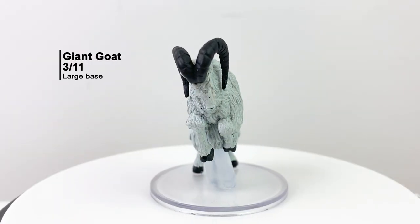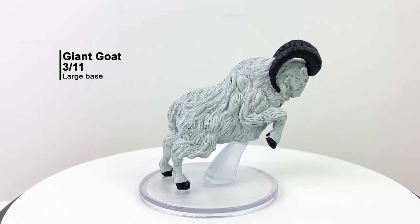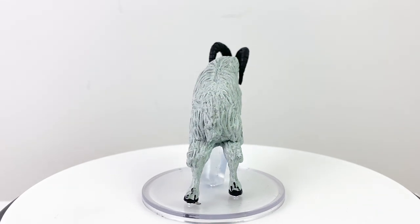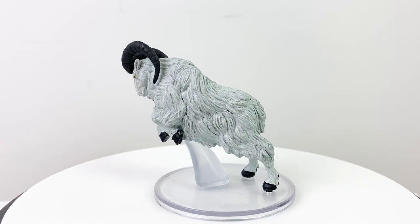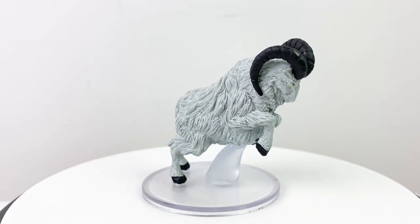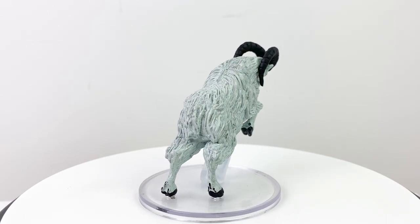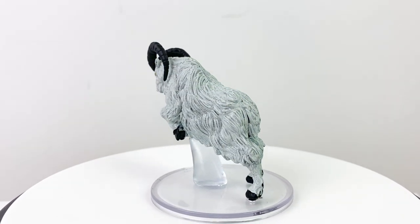Joseph's going to like this one — our giant goat mini. Did you know that there was a giant goat stat block in the Basic Rules? Well, there is. It's a CR 1/2 beast. Along with the usual methods of summoning a beast, the giant goat can be summoned from a rust bag of tricks. Besides being pretty strong, they're able to charge at foes to knock them prone, and they're hard to knock over themselves, being quite sure-footed. They can also be summoned with the ivory goat figurine of wondrous power.